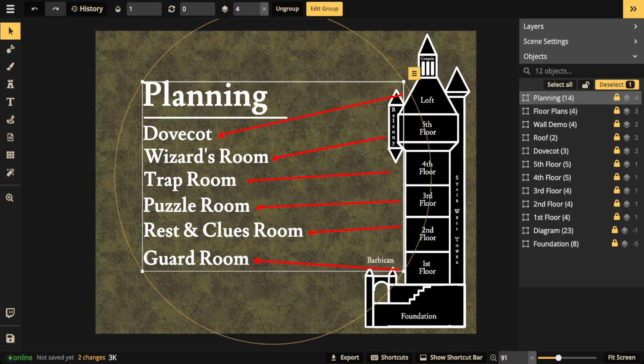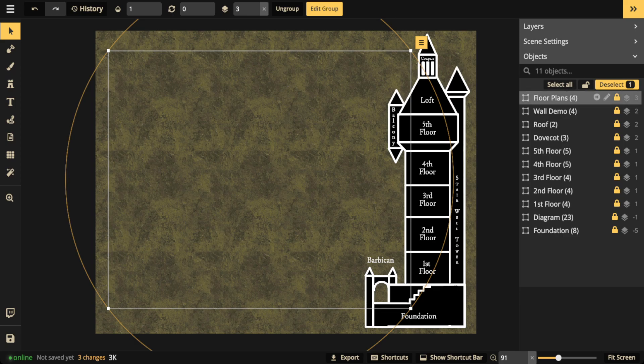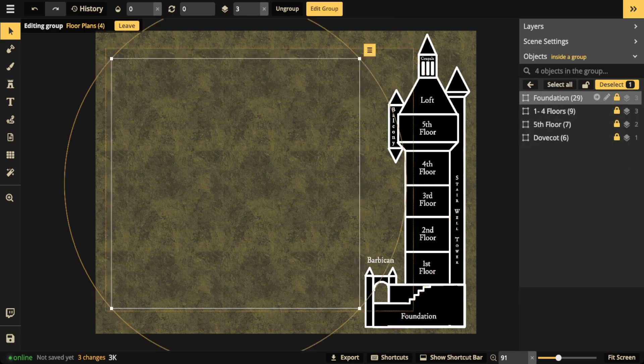Now that we've designated what each floor is, we want to go over the floor plans. Feel free to ask any questions to our moderator - there are a lot of people here who know a lot of things, so don't be afraid to ask. Let's jump into floor plans, starting with our foundation.